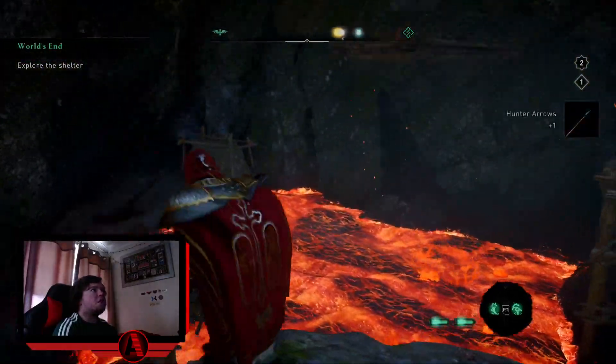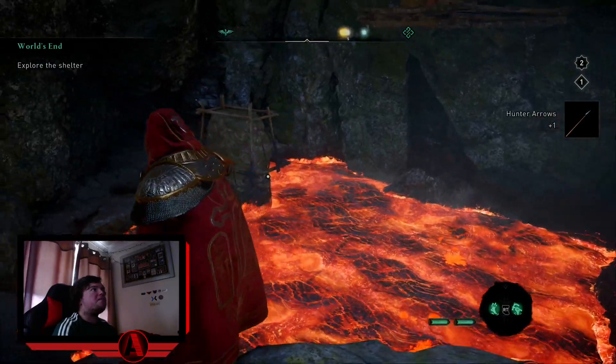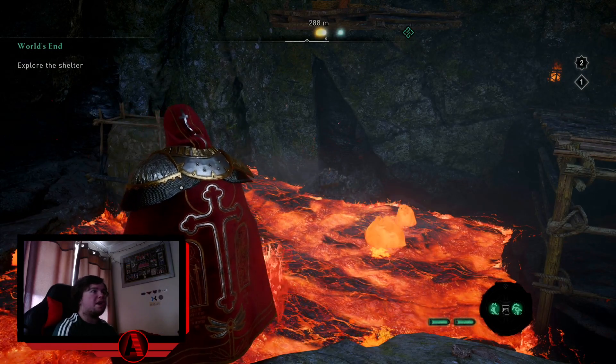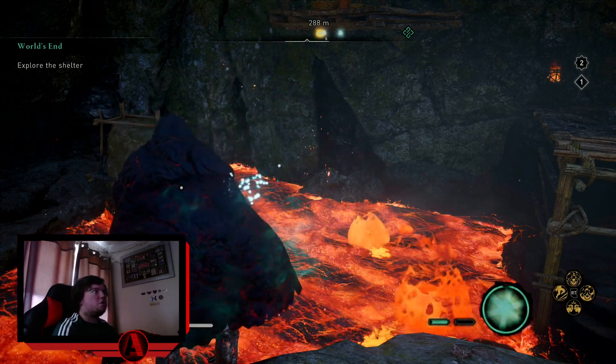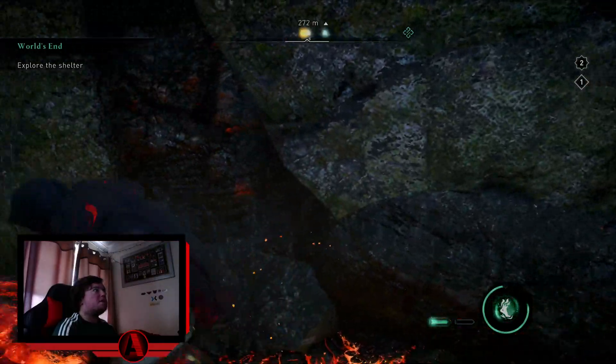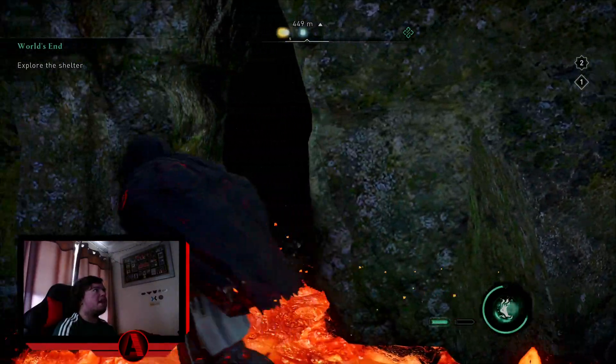Then what you have to do, you have to go in the lava and you have to move that so that there is in front of there. So I'm going to use this now. There we go. So I can now walk on the lava, of course. So what you want to do is you want to go in here.